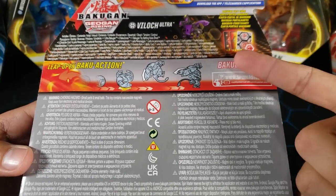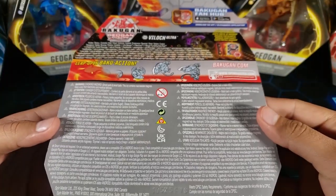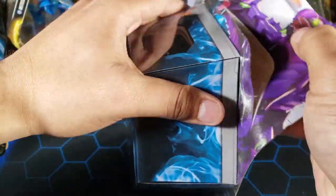So at least we opened a Nilius pack that went with this Bakugan. We do have a character card, action card, gate card, and two Bakugors — you can barely see them, they're very tiny. But that's what we have in here. Let's open this up.